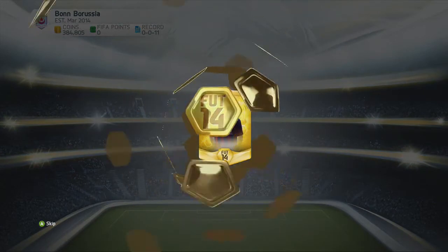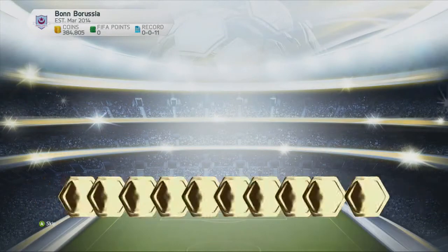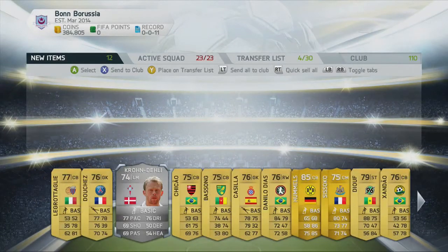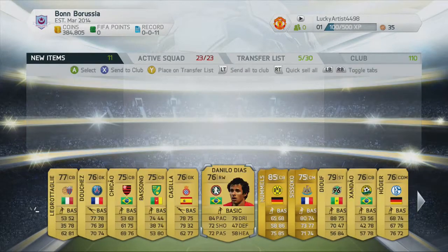This is pack number 5 now. I did the method again and we get Mats Hummels, so that's not bad. We also get this other guy, but he doesn't really sell for anything, I don't think.